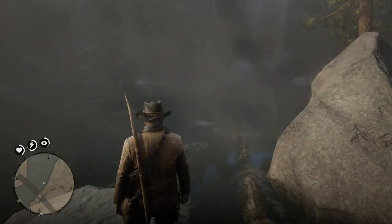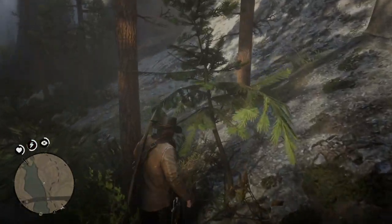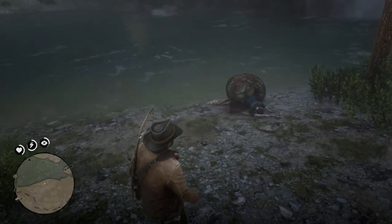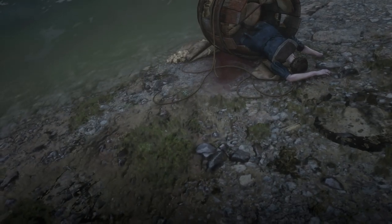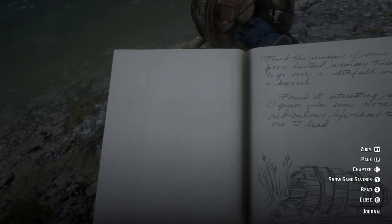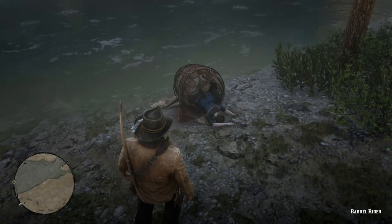You're going to have to do a little walking and swimming, but you get to the area you need to get to and you see this wonderful sight. Arthur draws a sketch and writes his thoughts on the whole thing — found the remains of some poor bastard woman, tried to go over a waterfall in a barrel. Found it interesting. Sad. Those are Arthur's thoughts.